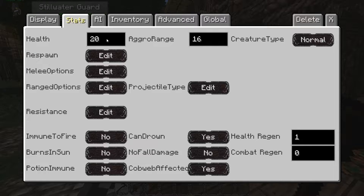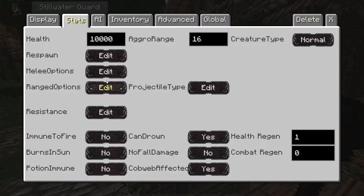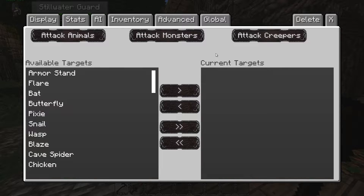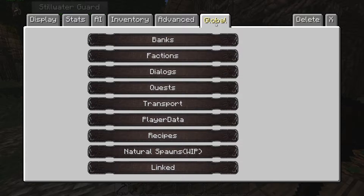Now let's set it up so that she won't die when she gets into a fight. I'm going to set her health to something ridiculous — a few thousand. Set the melee options: I like to set this at around 100 so that she kills everything, and give it some knockback. Set AI to retaliate. Then come into Advanced and change the job to Guard. Edit, and set attack monsters and attack creepers. Now she should be able to hit them so fast that they just die.